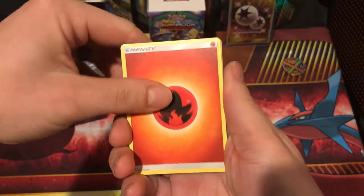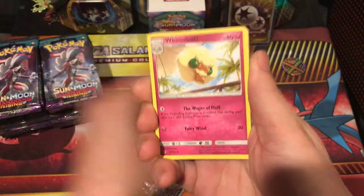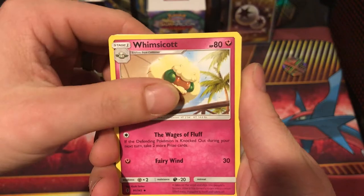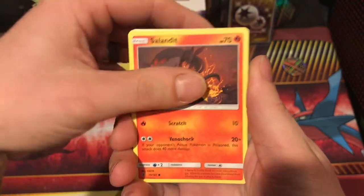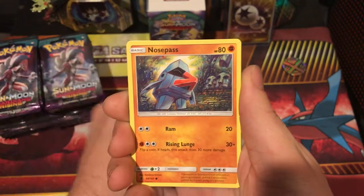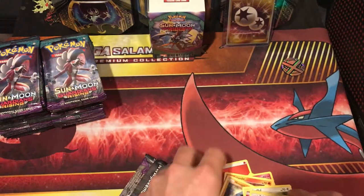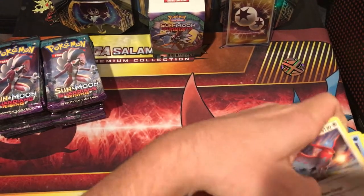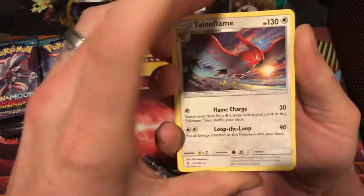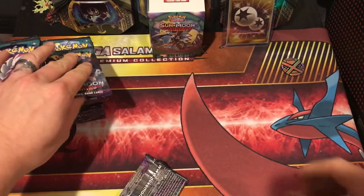We're going to let Christian open some of these packs in a second. Sligoo. Whimsicott. Salendit. Stuffle. Slowpoke. Wishiwashi. Nosepass. Gothita Reverse. And a Talonflame — the one with the art that you like. Super main. This should have been a holo. It would have been a sweet holo.